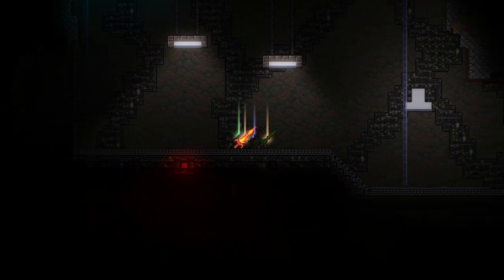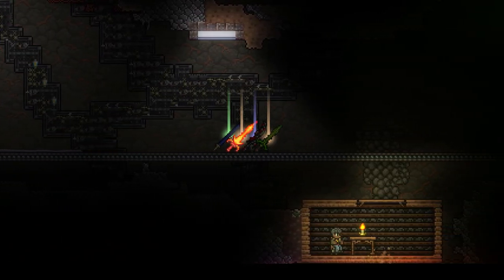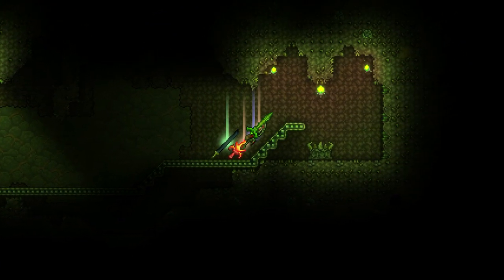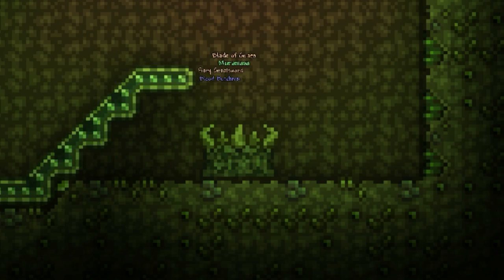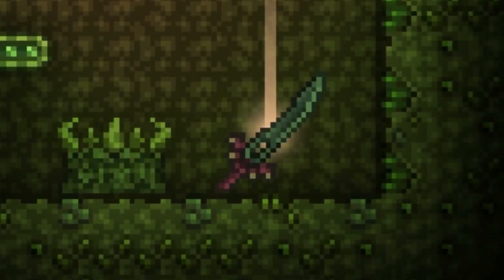For the final thing that needs to be made in pre-hard mode — the Night's Edge, crafted with the Blade of Grass from the jungle, the Blood Butcher, the Muramasa from the dungeon, and finally the Volcano (or the Fiery Great Sword if you're playing on tModLoader). With all of that, you can make this one-of-a-kind sword — the strongest weapon for melee players in pre-hard mode. So powerful and worth the struggle.